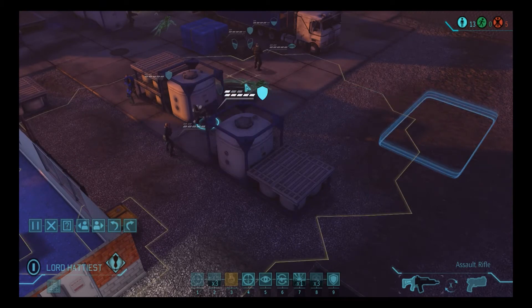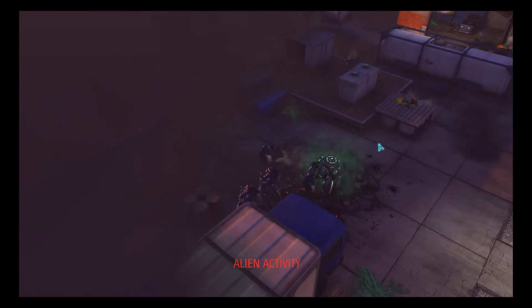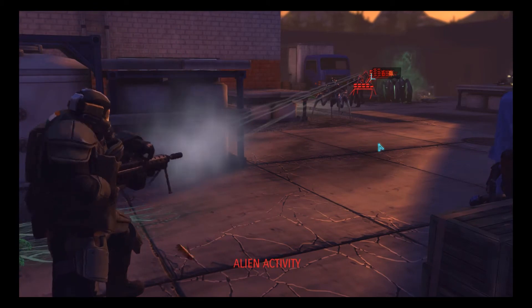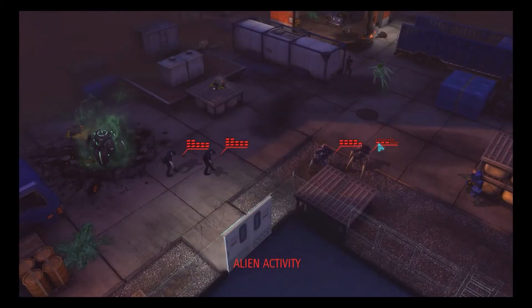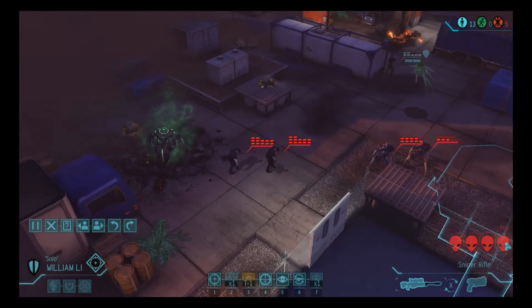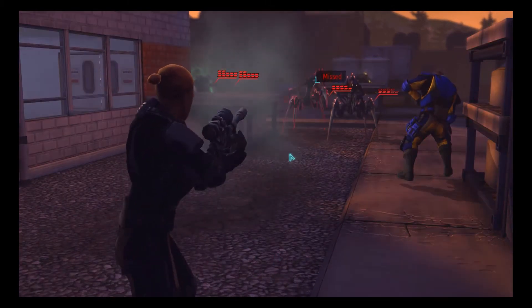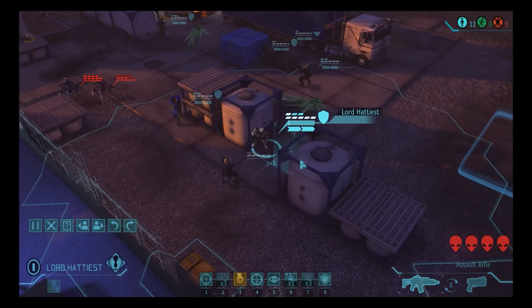That's two pods down. Here's our third — looks like two chrysalids and two zombies. That's not actually too bad. I'm not actually afraid of that, at least not terribly afraid. And I think we just hit one of the chrysalids very hard. We did. Very good indeed. So what are we gonna do? We take the 78%. No luck. Understandable. It's okay — we can still take this just fine.